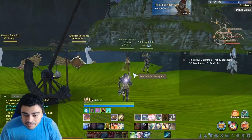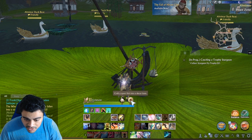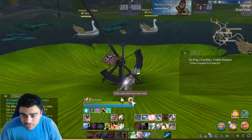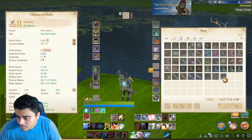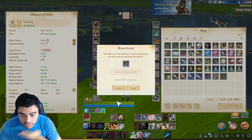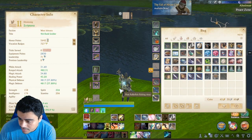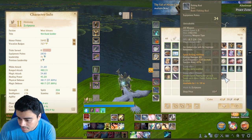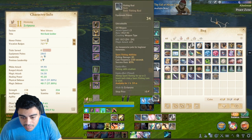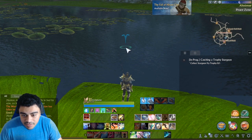So you can sell a sport fish or craft a sport fish into a decor item — maybe that's what the trophy is. I put the lure on the rod — it's available for two hours. Now we can do sports fishing, alright, let's give it a shot.